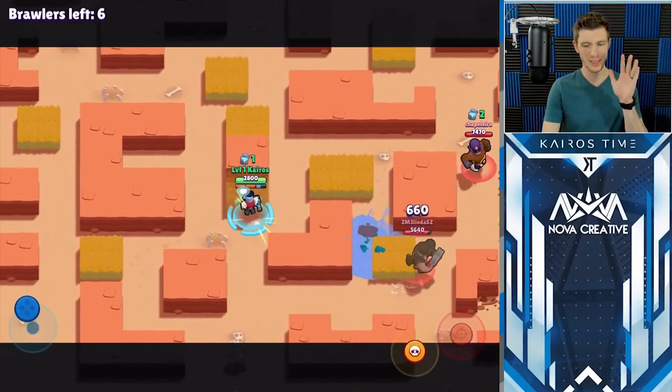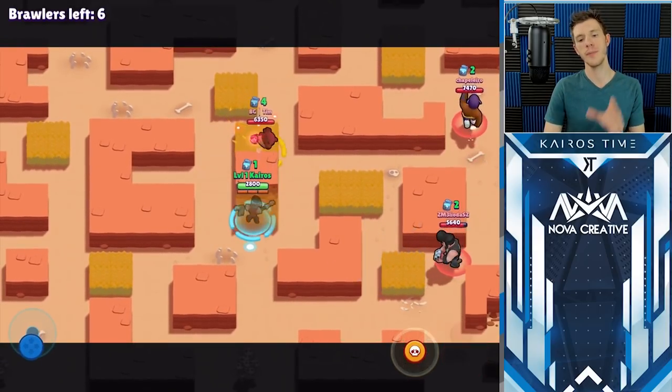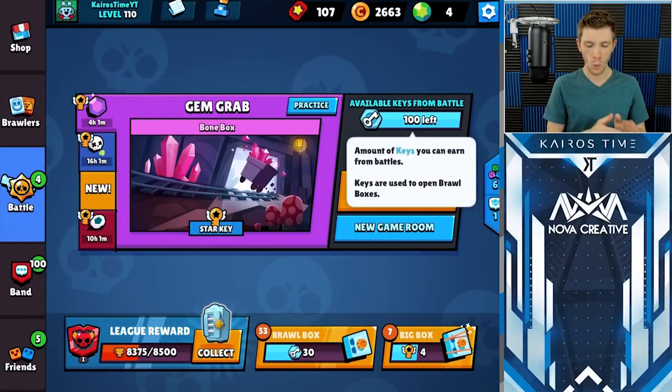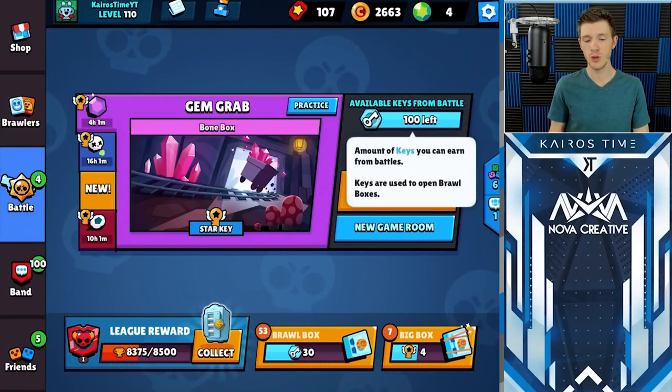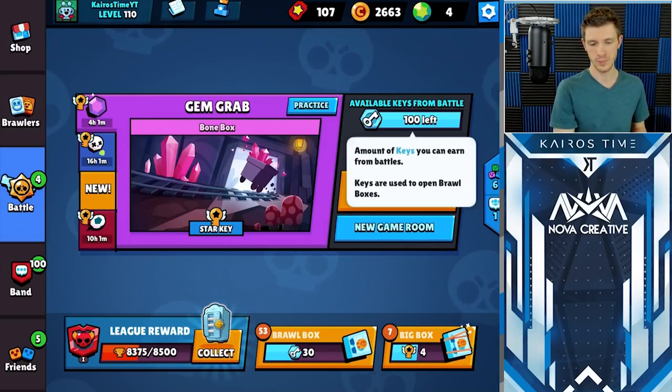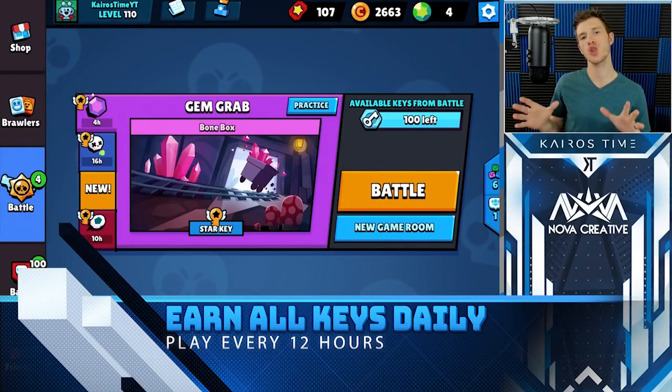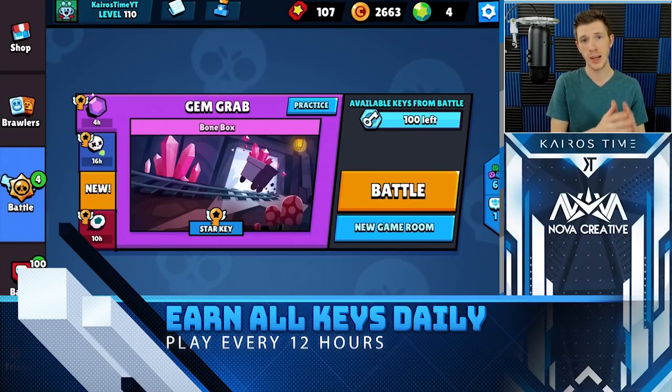If you want to max out your account as quickly as possible, it's very important that you understand the fundamental basics of how the progression system works in Brawl Stars. Every 12 hours, you will have 100 keys that are available for you to earn from battle. 100 keys opens up one Brawl box, and that means that every day you're going to get two Brawl boxes as long as you are completing those available keys every single day.